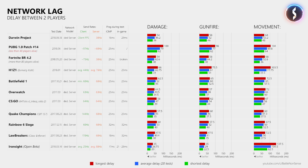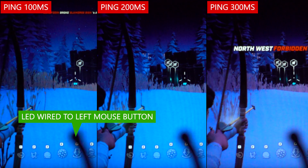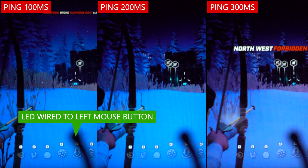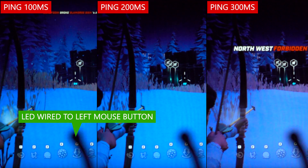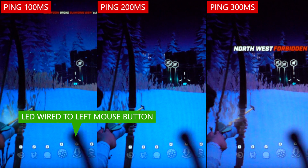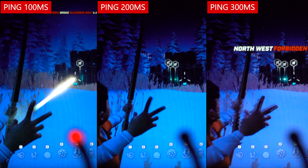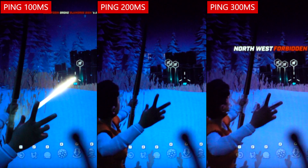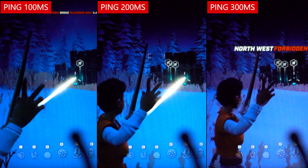How about lag compensation, which usually causes players with a low ping to receive damage far behind cover when shot by a player with a high ping? If you have played Darwin Project, you know that while there are cases where you feel hit behind cover, it is not as bad as in other first or third person shooters. In Darwin Project, it is actually quite tricky to hit other players when you have a ping of more than 100ms to the server, because at a higher ping there is a noticeable delay between pressing the left mouse button and shooting an arrow, as you can see in these examples.